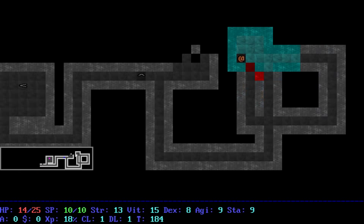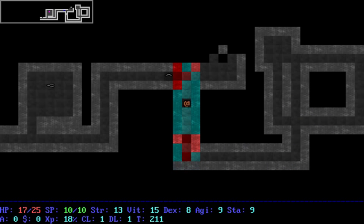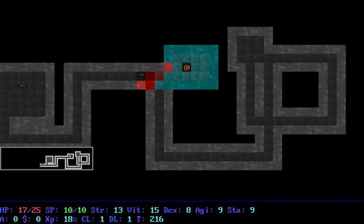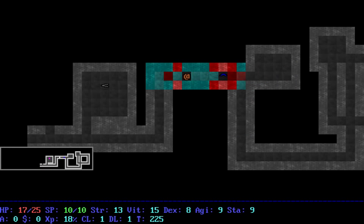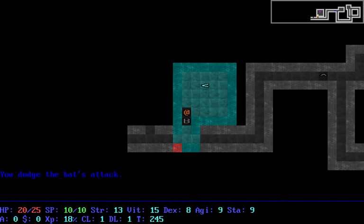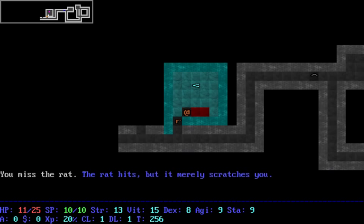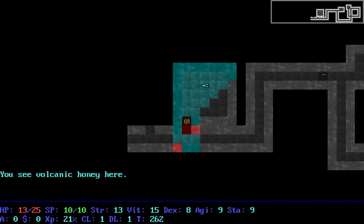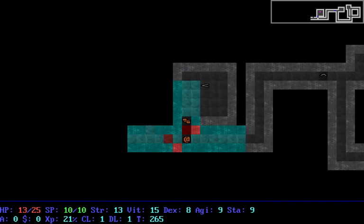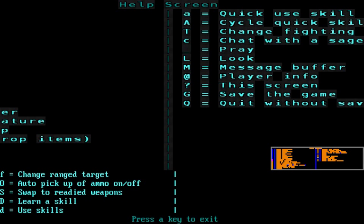This is the style that potentially any game, given a fairly simple layout, could use. I'm not exactly sure on the details — perhaps Mr. Zeno would like to explain somewhere at some point. Tile mode, because this thing kind of just comes with its own tile set that you can work with — essentially means that...